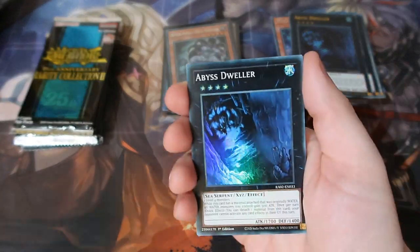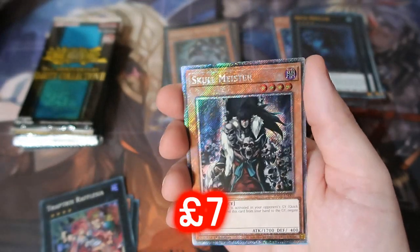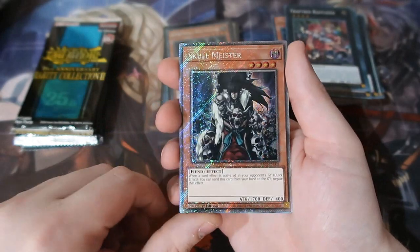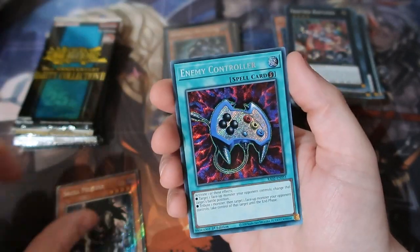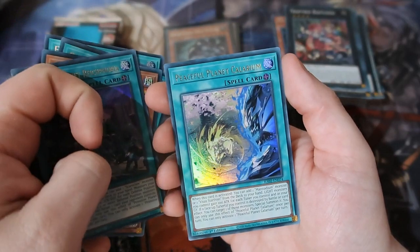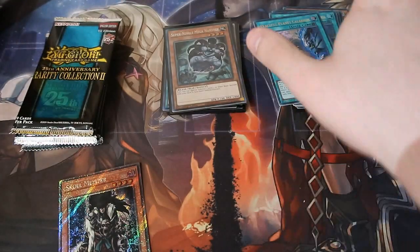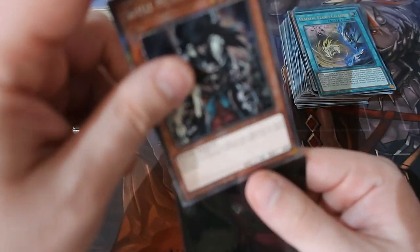We get Abyss Dweller, Chaos Hunter, Trap Tricks... It's a Platinum Rare Skull Meister!